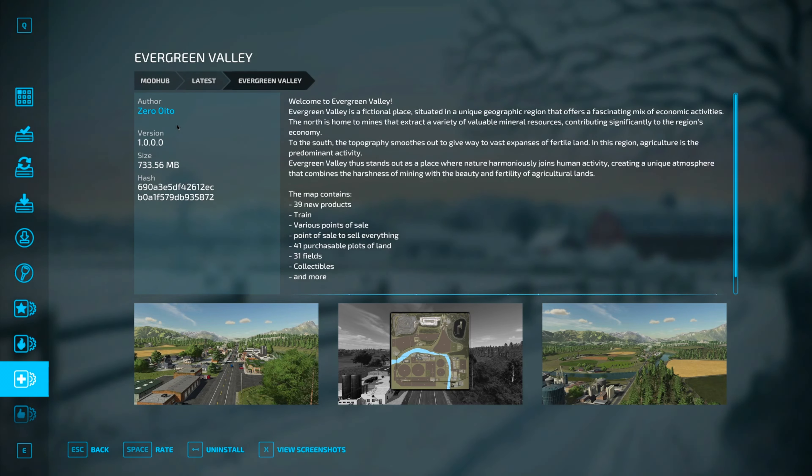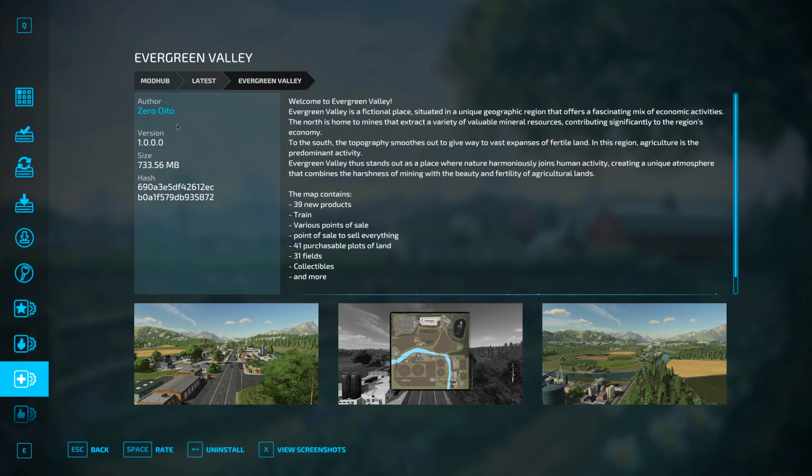Ladies and gentlemen, I'm not going to lie when I tell you I am quite excited. This is a first look and first impressions, and I really genuinely mean that. I haven't had a look at this map yet — this has just dropped. This is a new map called Evergreen Valley, and the reason I'm excited is because this is made by Zero Aito.